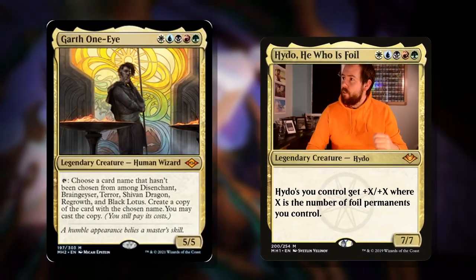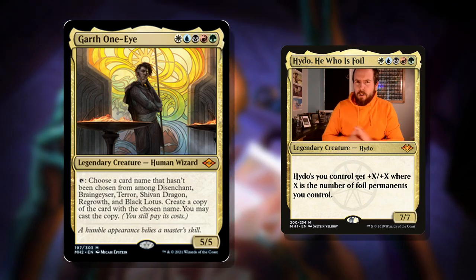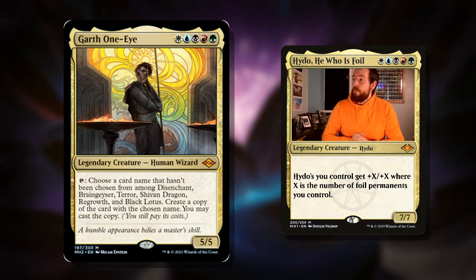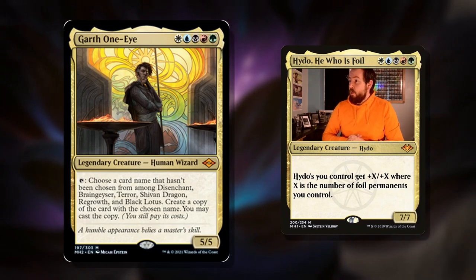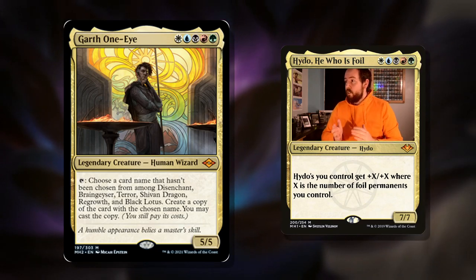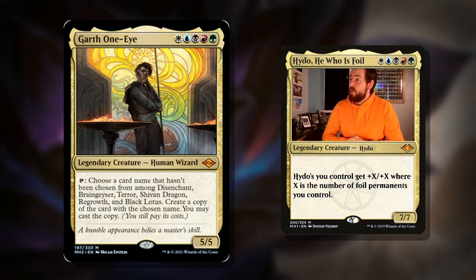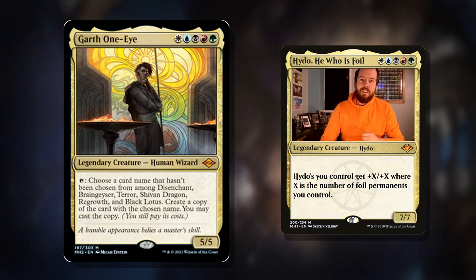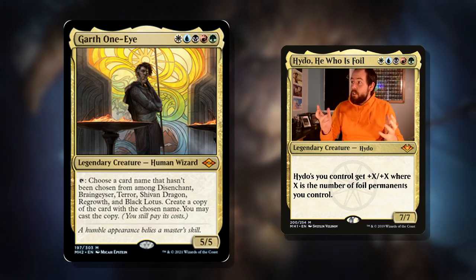It's quite the card — it's five colours. It's Garth One-Eyed, human wizard. I don't quite understand why he's not a cyclops, but there we go. He's one of each colour — WUBRG — and he's a 5/5. You can tap him and choose a card name that hasn't been chosen from among Disenchant, Brain Geyser, Terror, Shivan Dragon, and Dragon Regrowth, and Black Lotus. Then create a copy of that card and you may cast the copy, though you still pay its costs.